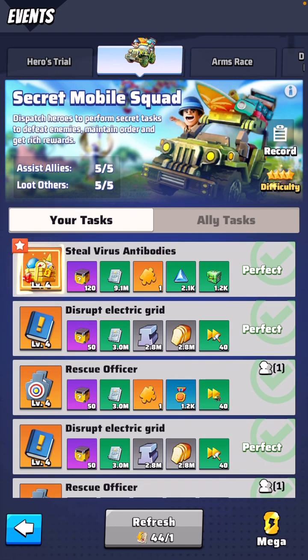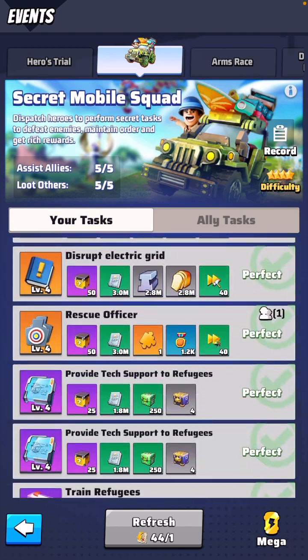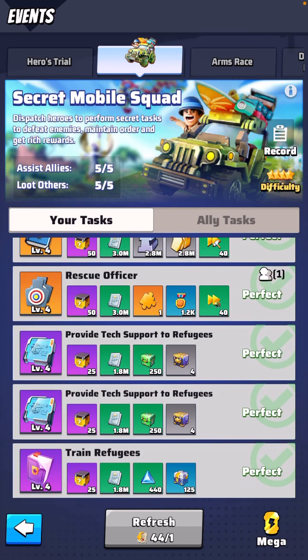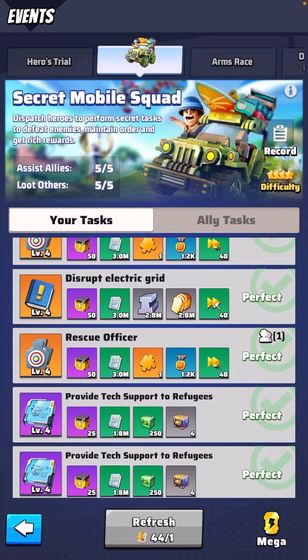Then for the remaining tasks — let's say I have eight — I get rid of two, so for the remaining six I hit refresh. For every new one that turns orange I go ahead and collect that. You just keep doing it until you get all orange. Again there's RNG involved so you may not always get it.